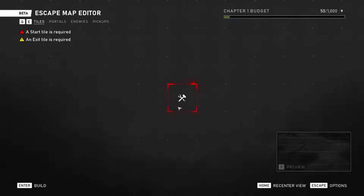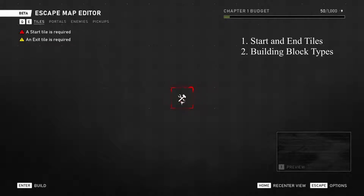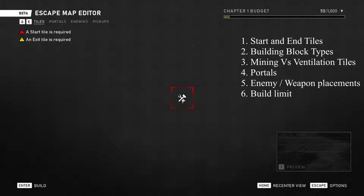Welcome to a Gears 5 Basics tutorial on map editing. There are a couple of things I wanted to cover — six of them in fact. First we're going to go over starting and end tiles, building block types, different variations of those building blocks, portals and what that means, enemy and weapon placements, and then the build limit.